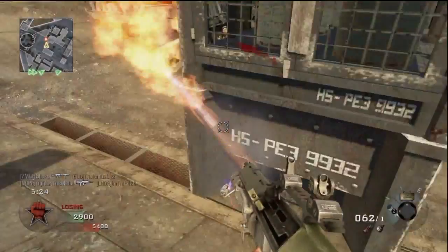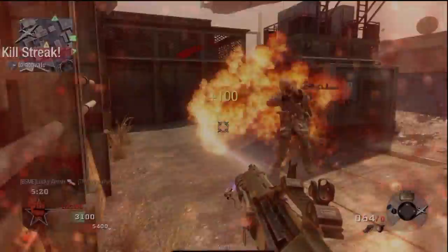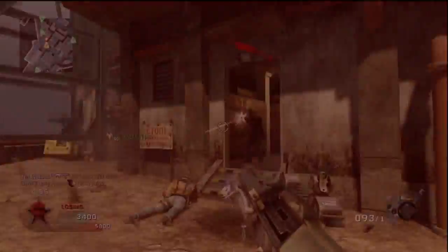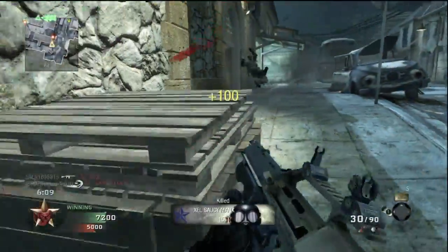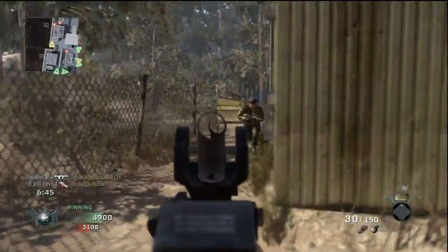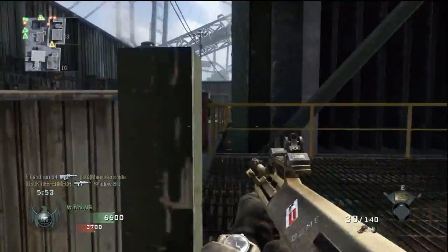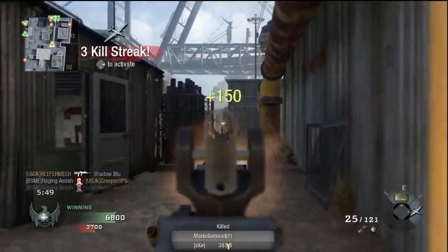I'm lumping the underbarrel attachments together because I'm tired of basically saying don't use it three times. Hip firing the AUG is more effective than the Master Key or the Flamethrower, and the Grenade Launcher is nothing special. In the grand scheme, I think choosing your attachment comes down to a sight or one of the magazine attachments. Either is a great fit, as they emphasize the gun's strengths. So let's take a look at the perks.